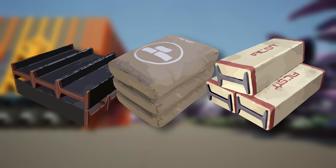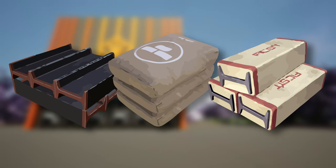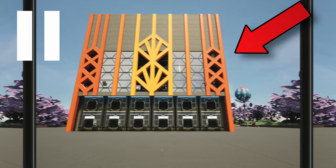Steel beams, concrete, and encased industrial beams are one of the most common building materials in Satisfactory. This small blueprint factory makes quite a lot of them for a reason.